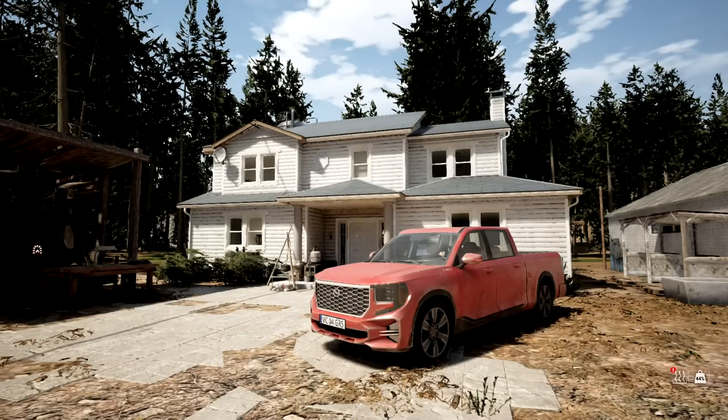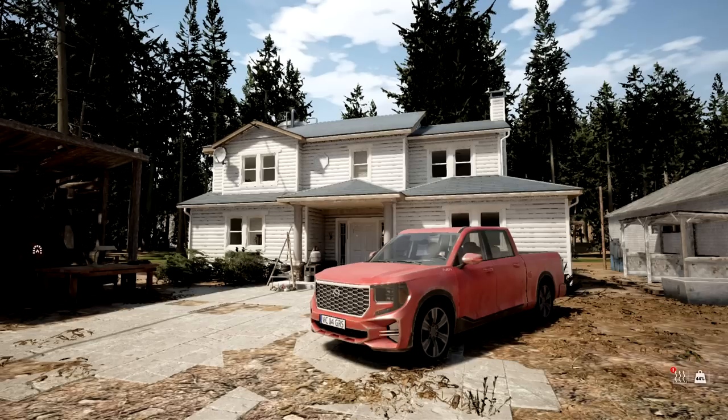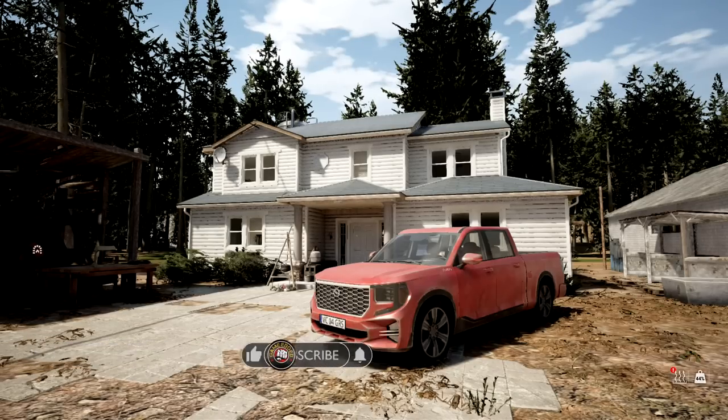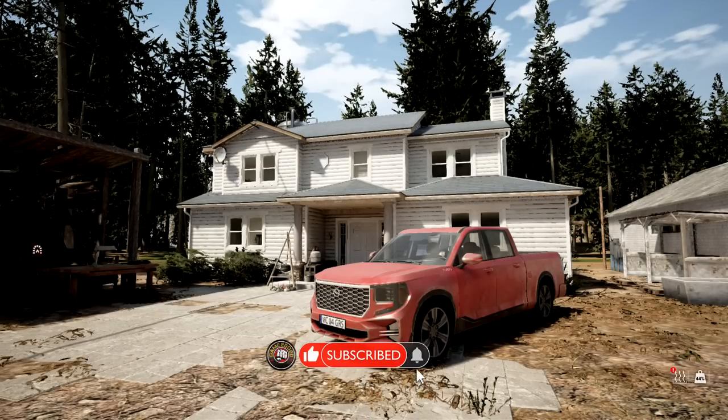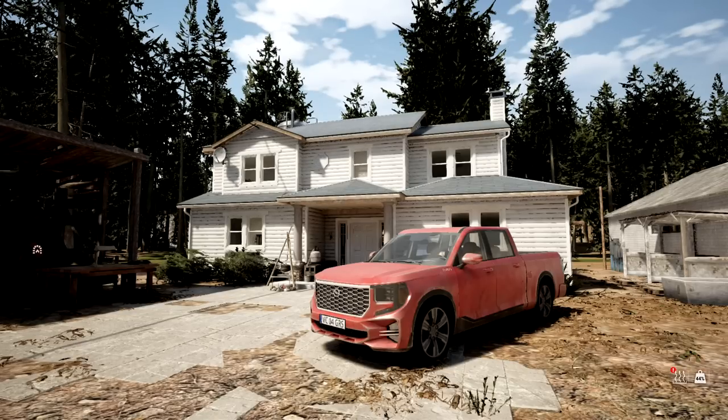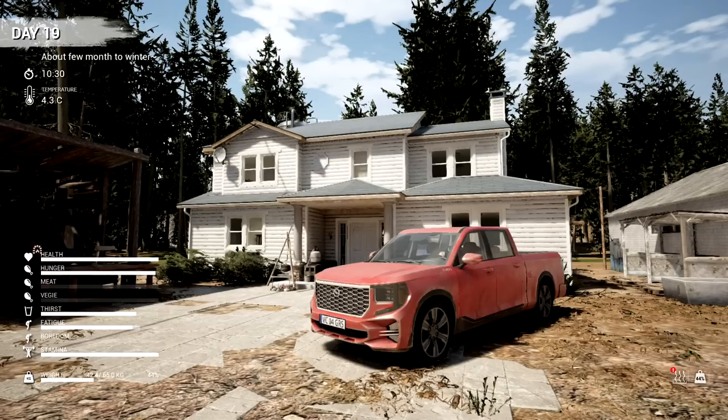Thank you so much for joining us — Game Match — we're jumping back into Miss Survival. There's a whole bunch of new stuff in this new test branch patch 3, which has a whole bunch of little goodies. There's a new migration happening to Unreal Engine 5.3. I also added an eating animation and chocolates. There's a new energy drink which looks like a Red Bull. You can now see active buffs in the bottom left corner — boredom, fatigue buff.